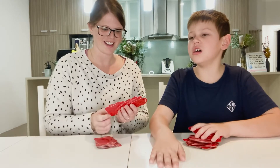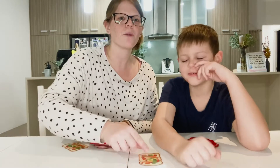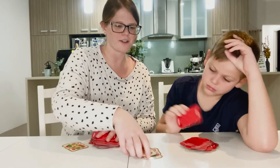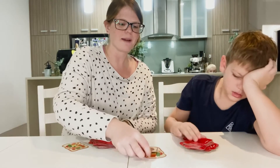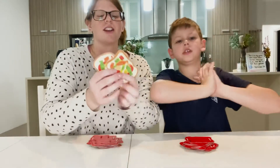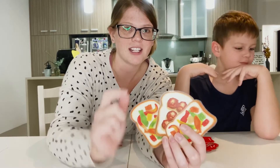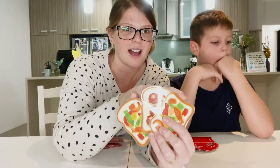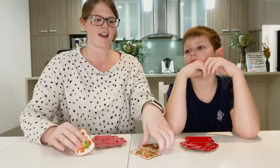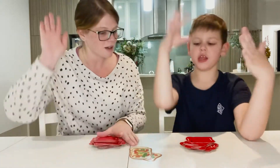A slam witch is when one card is played, then a different card is played on top, and then that first card is played again. For example: lollies, then meatballs, then lollies again — that's a slam witch. Two identical cards on the outside of the combination with a different card in the middle. If Ethan played lollies, then I played meatballs, then he played lollies again — slam witch!